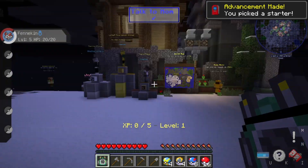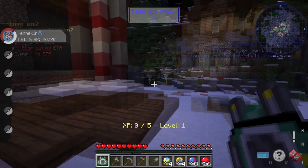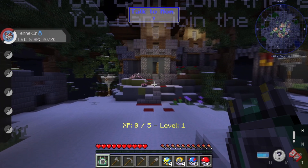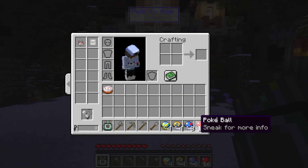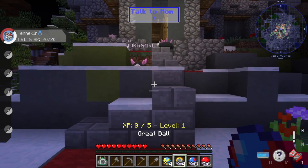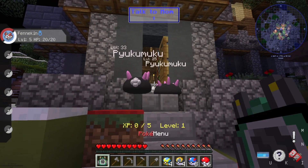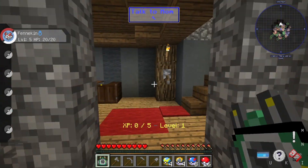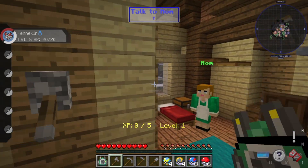When you do the spawning it tells you to talk to your mom. So you go here and do the spawning — you get Pokémon balls and a bunch of cool stuff. Then we go up to talk to the mom.